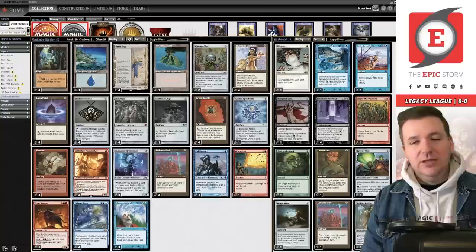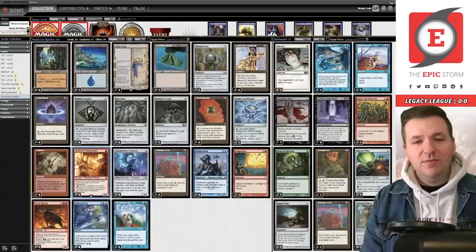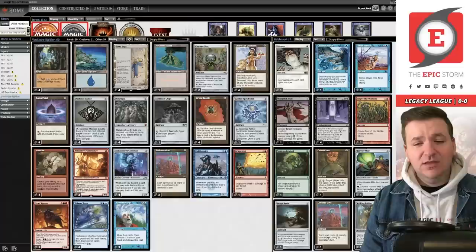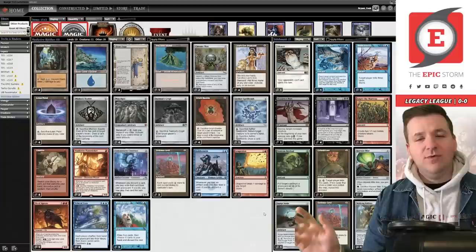One Slaughter Pact for Initiative, one Noxious Revival. I imagine Noxious Revival and the Grindstone are both for the Painter matchup. One Haywire Mite which works with our Mox Opals, one Surge Note for Chalice of the Void — so you can tick up the Chalice from zero to one or one to two. One Defense Grid, one Walking Ballista. A lot of this feels a little cute to me.